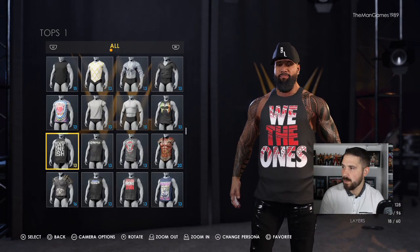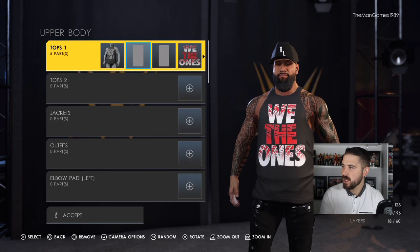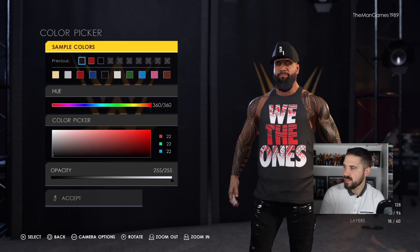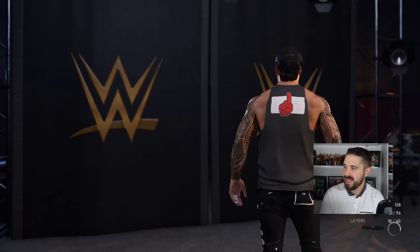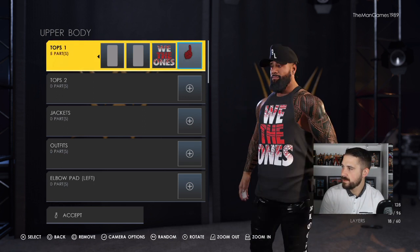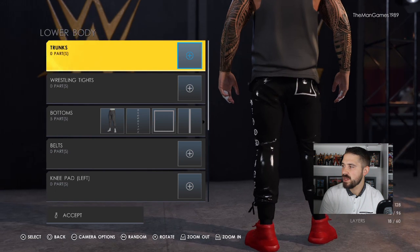Now to the upper body. We've already got the Day One Usos top on the game so you can leave that as it is. Then go to Images and use a rectangular image covering up the logo on the front — the color wants to be the same shade of black to blend in. Then another rectangular image on the back, same shade of black. Then place the 'We The Ones' image on the front and the hand image on the back.